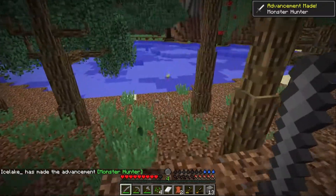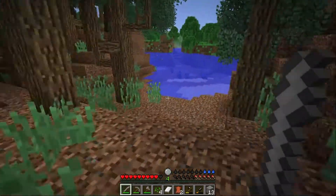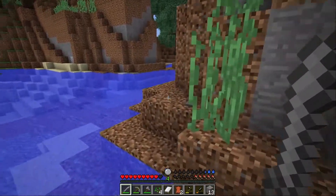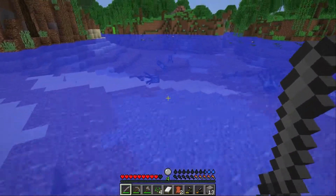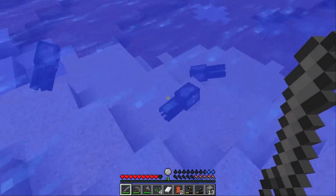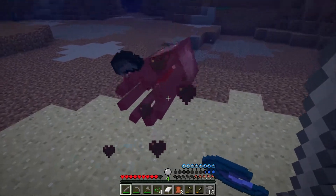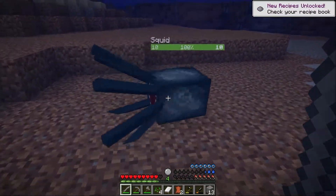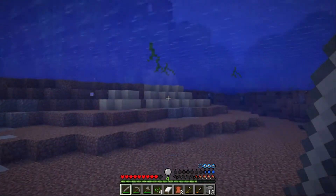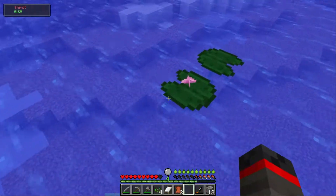We're gonna make some levels, and we're gonna get something to drink — just kidding, we don't have any thirst right now. So we're gonna look around, start exploring, we're gonna see some squid and we're gonna kill them because we want some XP. We want some ink sacks — I don't really know why we want any ink sacks, but we just do. So we got a raw squid, our ink sacks, and our XP, and we're actually gonna drink now.